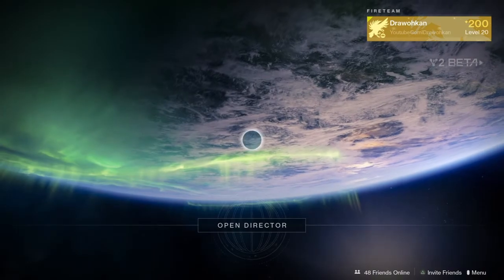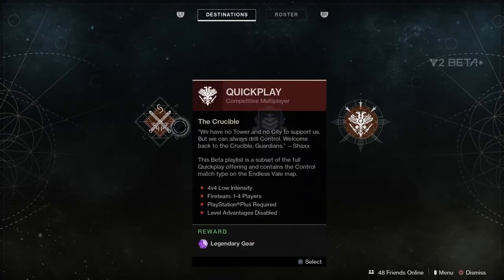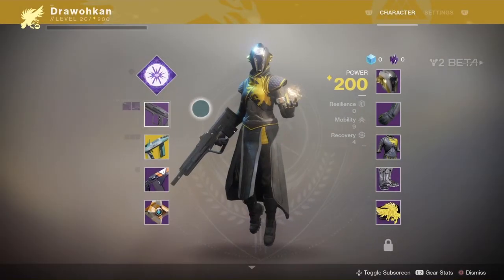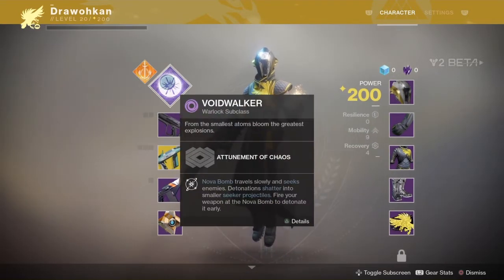In order to get into the Crucible and into the Strikes, you have to complete the Homecoming mission. You get one exotic with each one of your characters. So let's start with the Warlock — when you make a Warlock you get the Voidwalker and the new subclass.